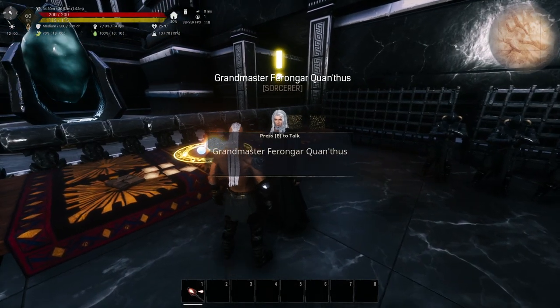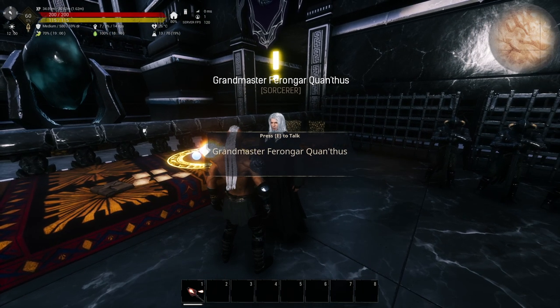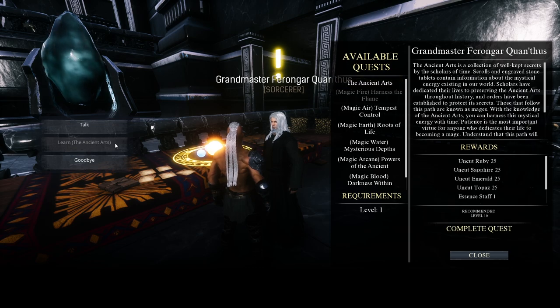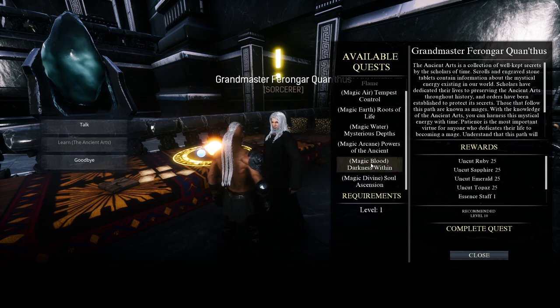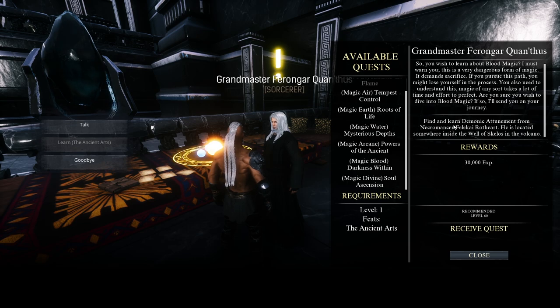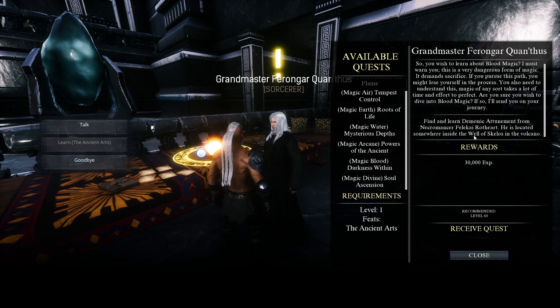Just like any magic in the Age of Calamitous, you can get a quest from Grandmaster Ferengar to start learning blood magic. It should be a given that you have already learned the Ancient Arts by doing its quest or just by clicking on the Learn the Ancient Arts button on the left. At the same time, you need to be level 60 in order to get the quest for blood magic. The first thing you need to do for Magic Blood Darkness Within is find and learn Demonic Attunement from Necromancer Felikai Rothart, who is located inside the Well of Skelos.